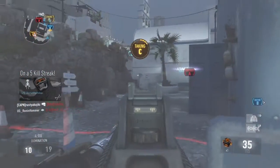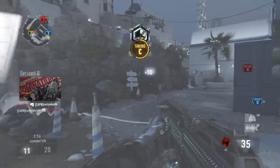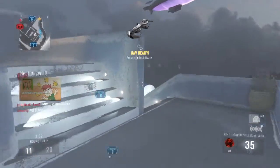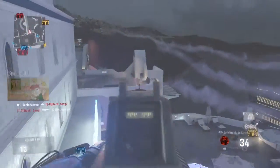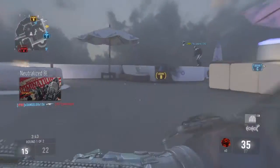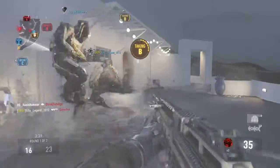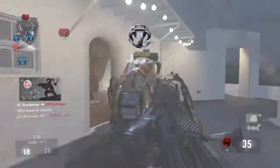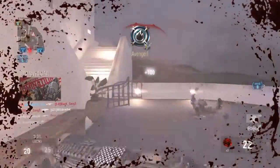We lost aim, enemy care package incoming. UAV in waiting. C secure. Friendly UAV above. Enemy taking B, not B. Enemy UAV above. Enemy XS-1 Vulcan inbound, in cover. Friendly UAV above. Securing A.